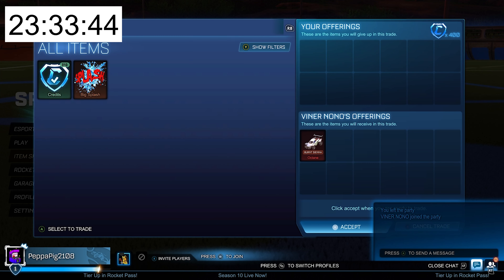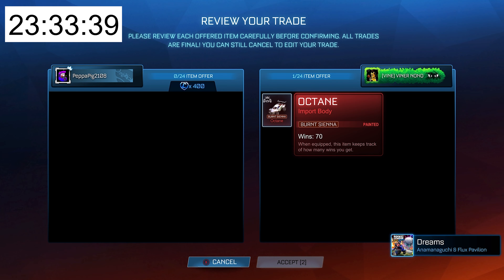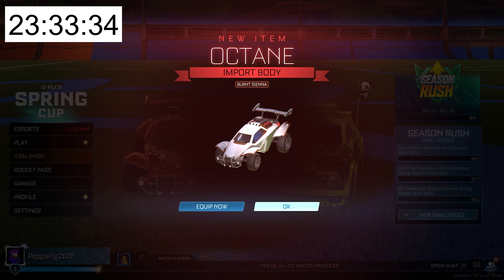In the next trade he's going to be buying a Burnt Sienna Octane for 400 credits. Oh no, it's only 250 minimum value. These are the worst trades I've ever seen. Hopefully they get better than this.